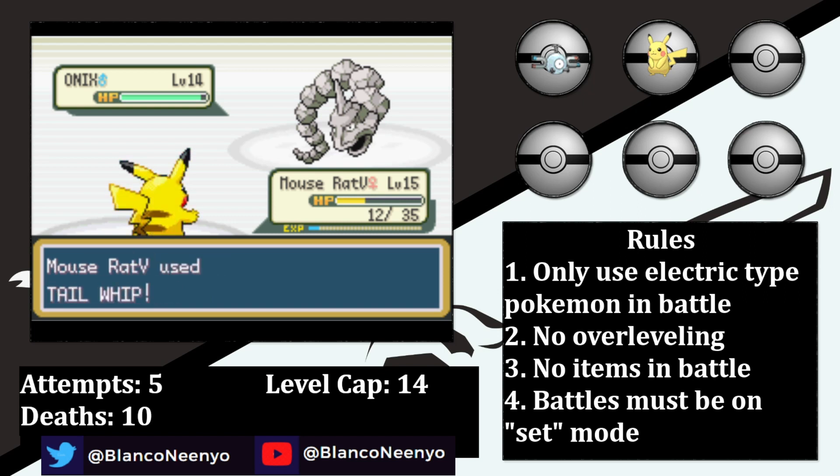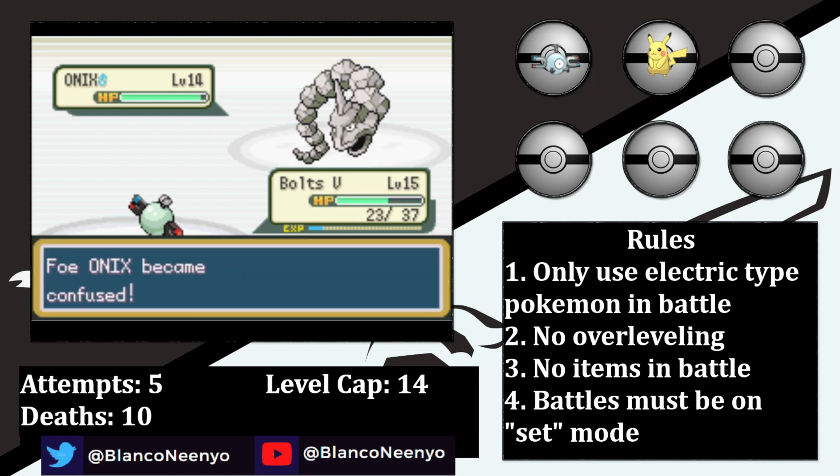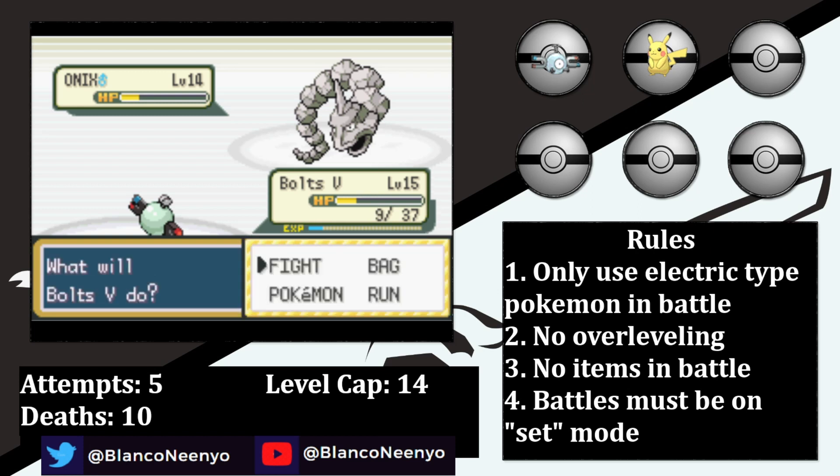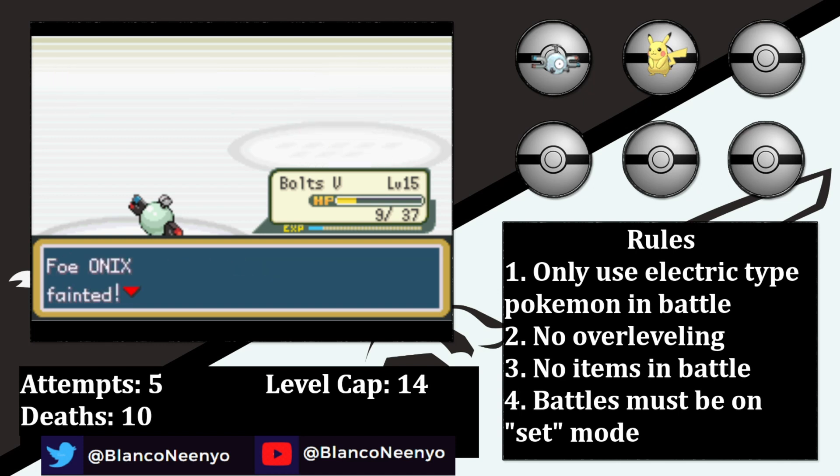Thankfully Onix misses a Bind, which would have prevented Mouse Rat the 5th from switching out, and she's able to dodge another as she gets off 3 Tail Whips. Then I swap back into Boltz the 5th on a Tackle. A Supersonic connects again, and then Boltz the 5th is hit by a Bind doing 2 damage between turns. Onix finally hits itself in confusion and does decent damage to itself. They chip away at each other, and Boltz the 5th is down to just 9 HP. Onix hurts itself in confusion, which takes it to just 1 HP, then Boltz the 5th is able to put an end to this nightmare and earn us the first badge.